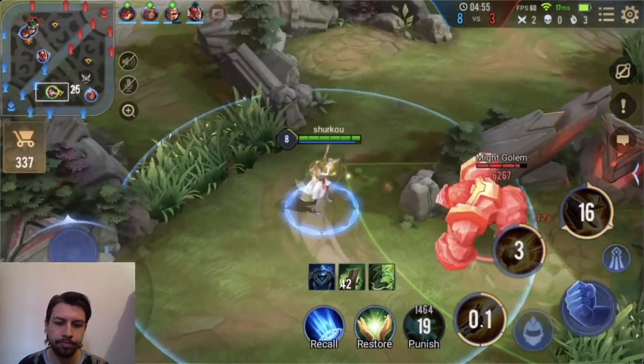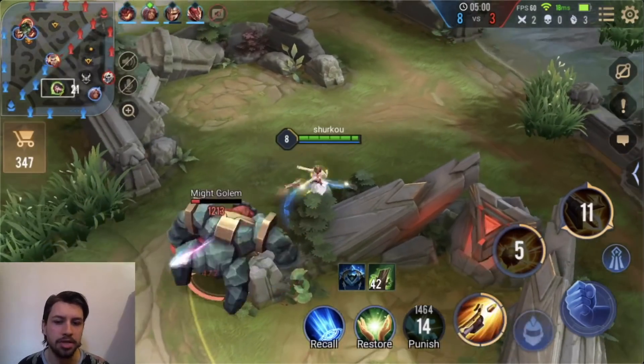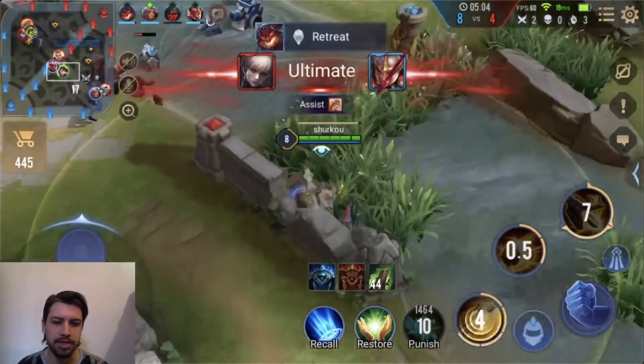I'm pretty sure usually you would build the Mr. Stabby right after the attack speed boots, but we forgot. What can I say? We are clowning on the enemies even without it.